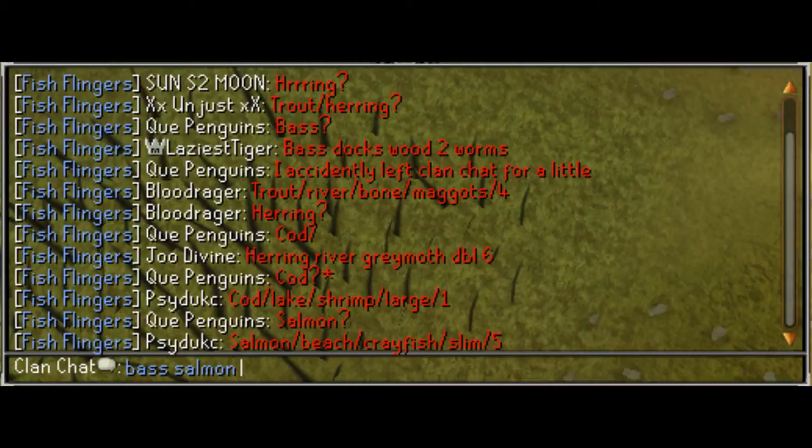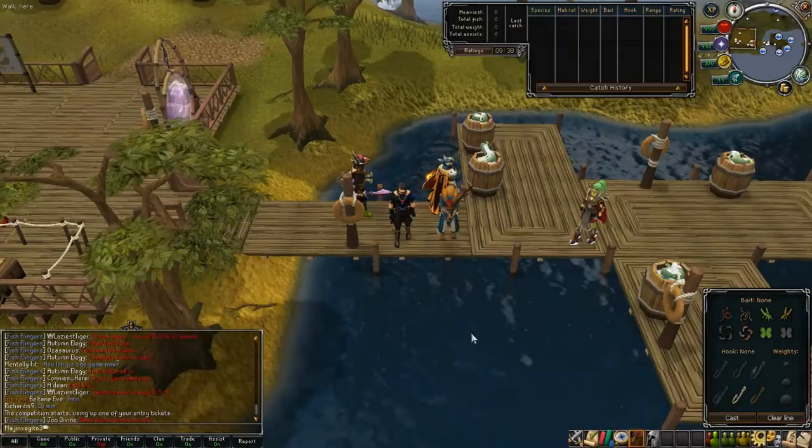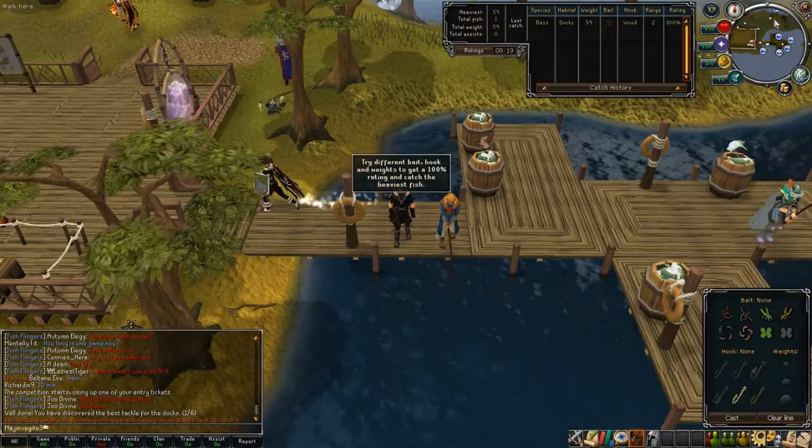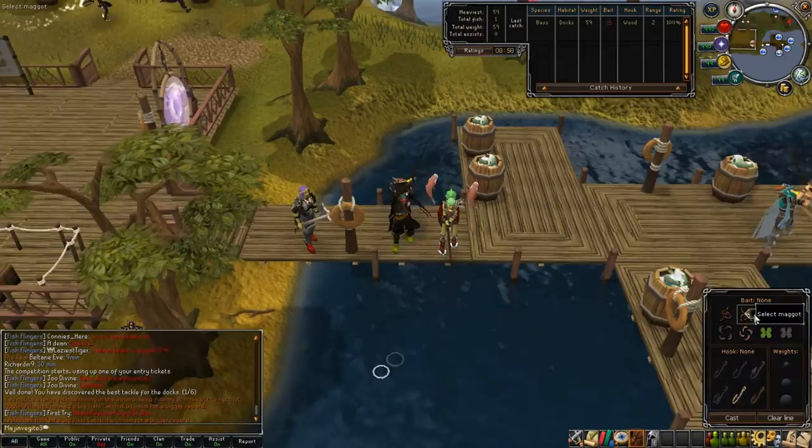The calls in the clan chat come out by the type of fish, then their location, followed by the bait, the type of hook, and what weights to use. The weight values are: small weight equals one, medium weight equals two, and large weight equals three. So for example if the distance is four, you would use one large weight and one small weight to equal four.